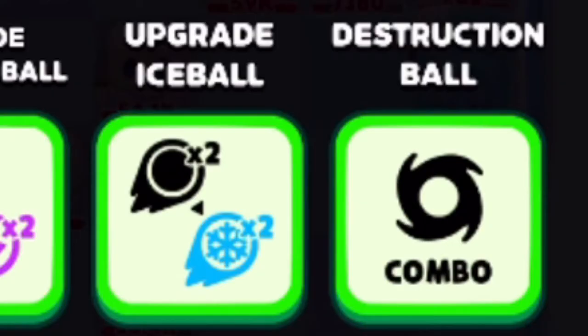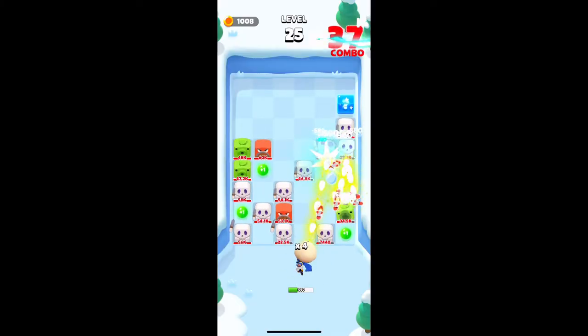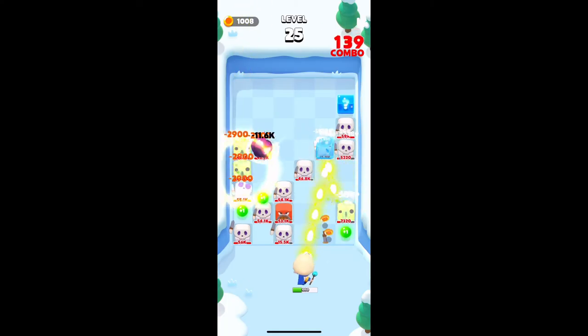The next ability is Destruction Ball, and the description is 'drop a Black Hole Ball every 100 combos.' This is exactly similar to Black Hole Ball — it's going to do 20 times the normal damage.